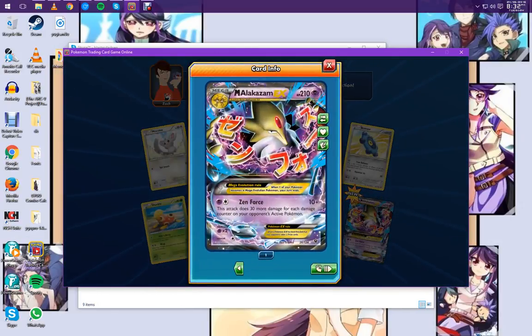Hello — let's take a proper look at this. Mega Alakazam EX. Zen Force: this attack does 30 more damage for each damage counter on your opponent's active Pokemon. This is a slightly weaker version of Tyranitar EX's Destroyer King, but it takes less energy to do. Very nice. You can see the gem on Mega Alakazam's head lights up and you can see all the spoons — one, two, three, four.